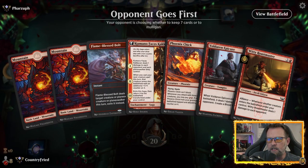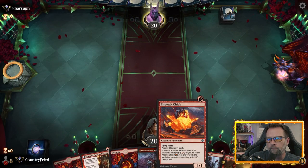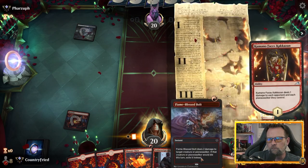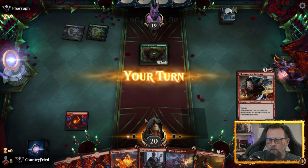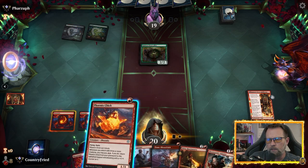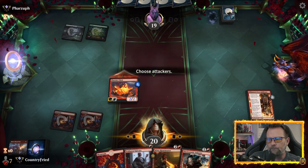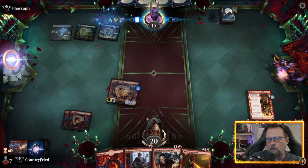The opponent goes first. Hand looks fine — we'll keep. We have Flame-Blessed Bolts set up in case they're running anything we need to remove right away. That would be something we'd want to remove right away. Let's go ahead and drop the Chick, and get rid of the Beast Collar.